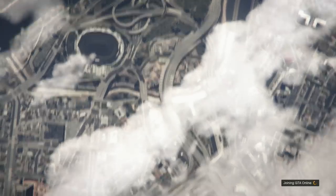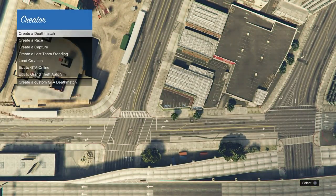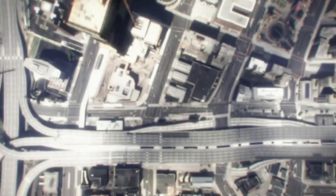I recommend going to story mode and then go to creator. Once you're in creator, go to load creation — sorry, not load creation — create a race. We're going to go ahead and create a land race.